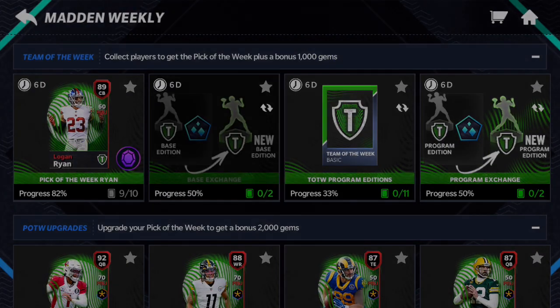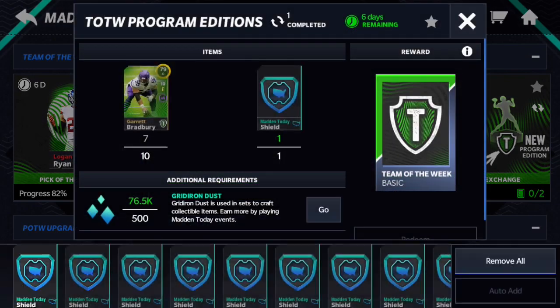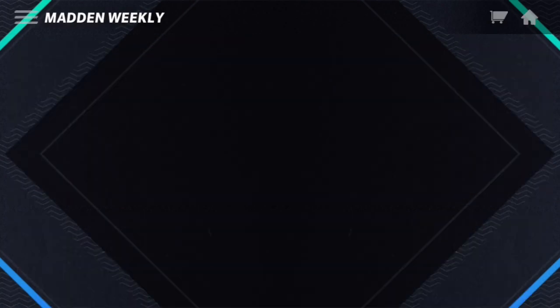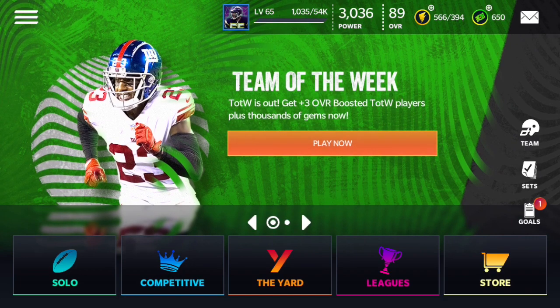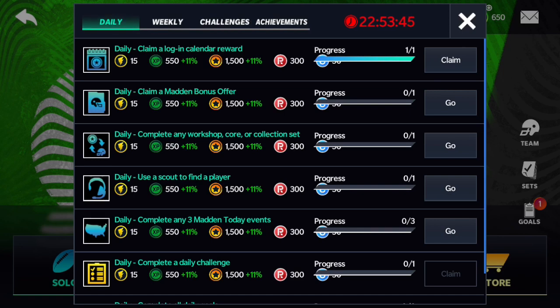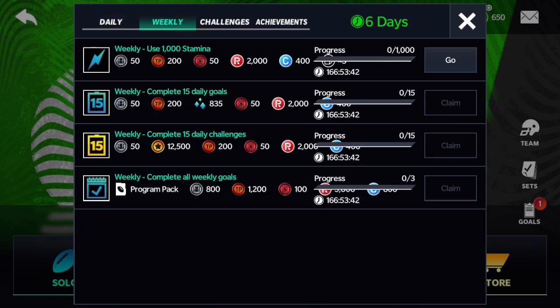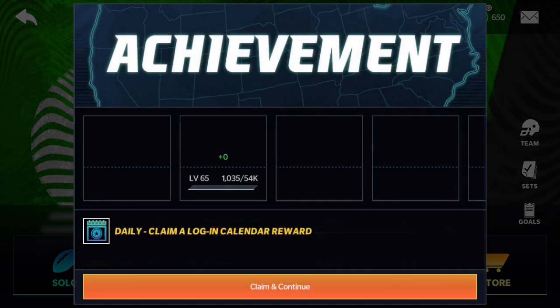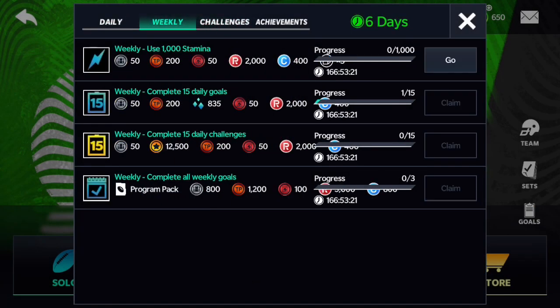I don't have enough to make another one, I'm a little bit short, but that's still really nice. I could probably just buy him straight off the auction house. Now, another thing is how to get the pick points — you need pick points as well to get the master. To get pick points, head over to Goals, then go to Weekly. You have to complete all four weekly challenges to get the pick points: use 1,000 stamina, complete 15 daily challenges, complete all weekly goals. It'll probably take about three days to get the pick points, but you can get them for free super easily.